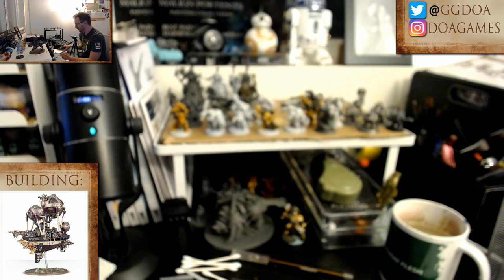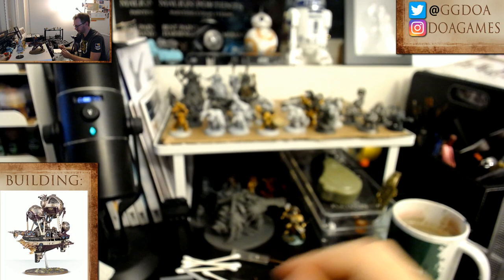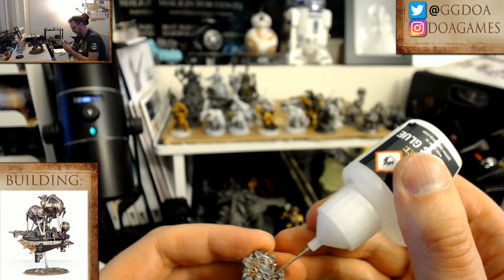Now here comes the tricky part where we're going to glue these tiny little things in there. I'll just try to add like a little dab on the end. I'm going to paint these red but I'm not going to do it right now. I don't know how well this is going to hold, so we'll find out. There — that's one.